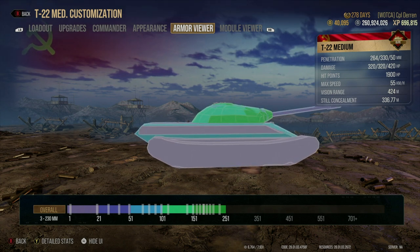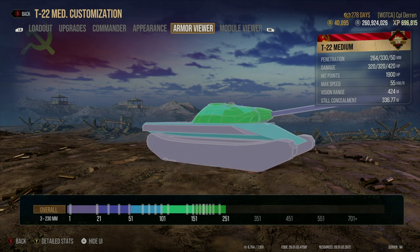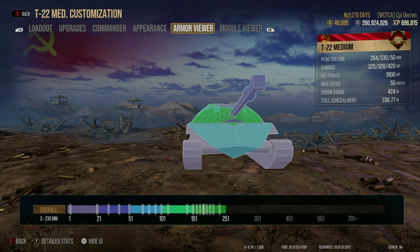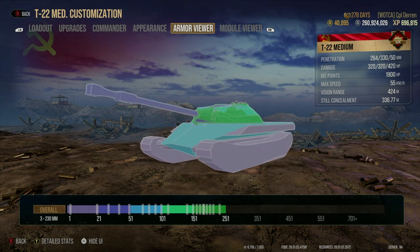Do also be aware of the weak top of the turret that does extend down to the front of the turret, as this is weak enough to be a possible risk factor.